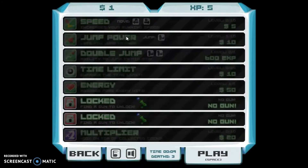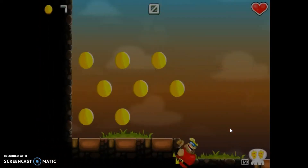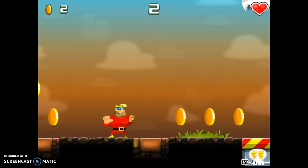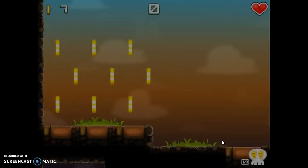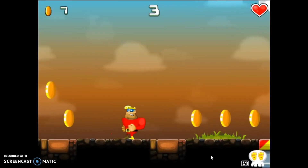We need more time, so let's get some jump power because we can't jump up there. Let's get these coins — we got seven coins, that's not too bad. We can get more speed. Let's actually save up because we need the time bonus, which is really important.